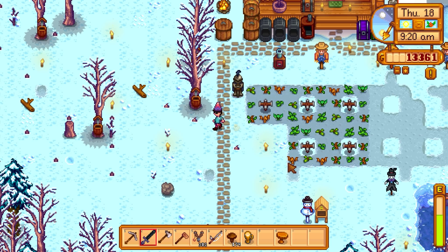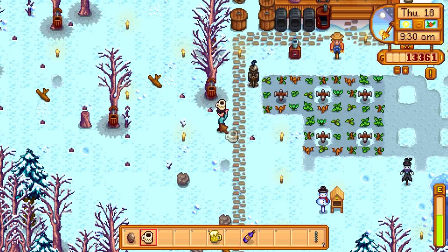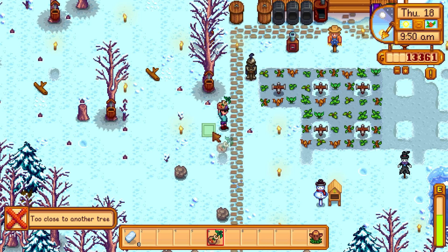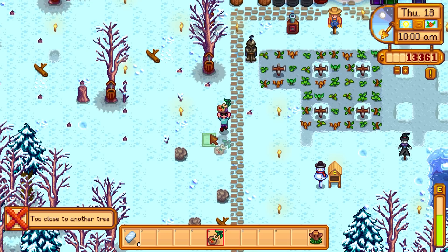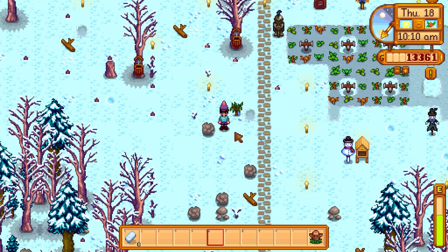You guys are saying to figure out where to start placing down all these fruit trees. I'm thinking maybe here on this pathway - we already have trees with taps over here. It needs eight tiles around it, so basically a big empty square. Let's place it down here. It doesn't need to be watered. You can't place it too close to another tree, and you also have to have all the squares around it cleared.